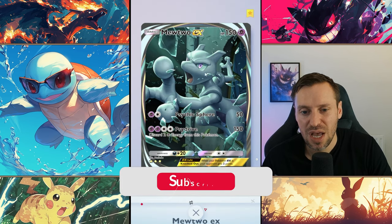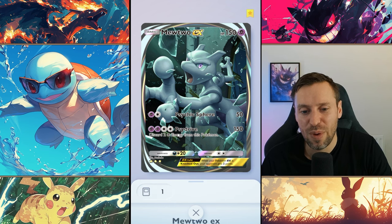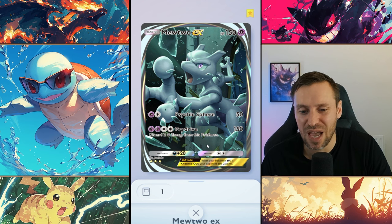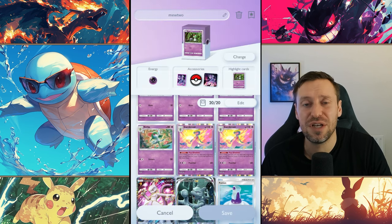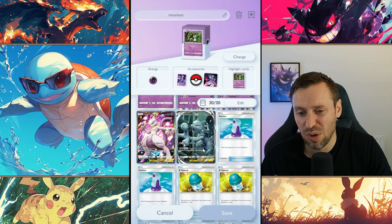Each turn we can transfer an energy from the energy zone into the Pokémon in the active spot, meaning you're getting like two energies a turn — really, really strong. It helps Mewtwo a lot. We're running two copies of Mewtwo EX, so eventually you've got eight Pokémon in this deck. Mewtwo does 50 damage from Psychic Sphere which is okay, but it's all about Psydrive — 150 damage, we can almost one-shot anyone in the game. Crazy good damage, but we do discard two energy, so that's why Gardevoir is there — she keeps us topped up on energy so we can just keep one-shotting basically everyone.